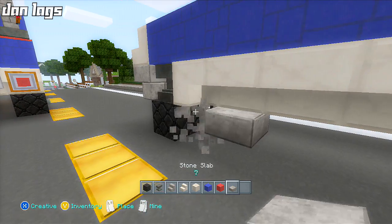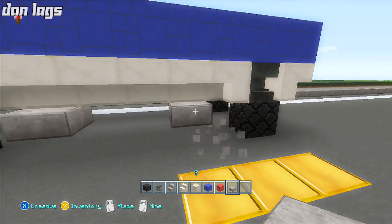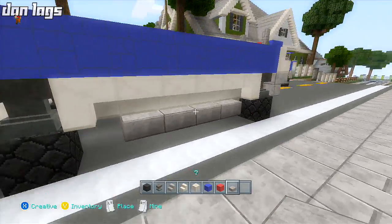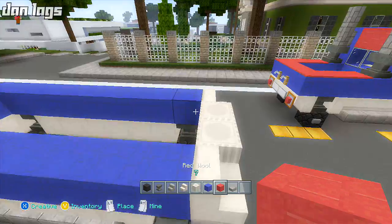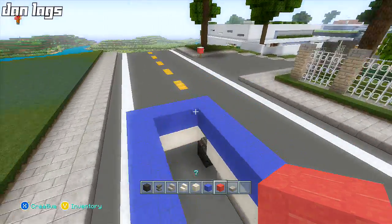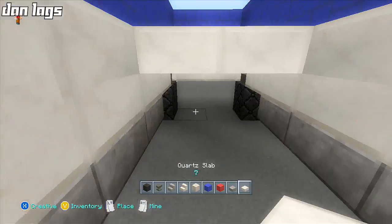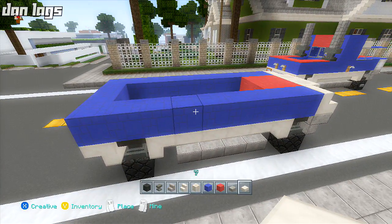Place some stone slabs underneath along the edge of the bedrock — make sure they're upside down — and do the same thing on the other side, four blocks across right in the middle. Next, get some red wool and take it two blocks back, then get some quartz slabs upside down and take them three blocks back — a three-by-two area away from the blue wool.